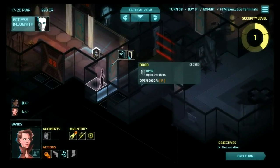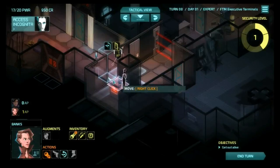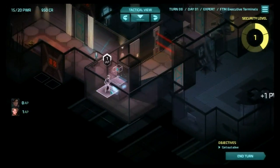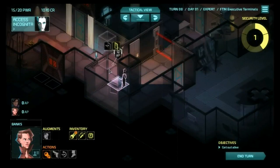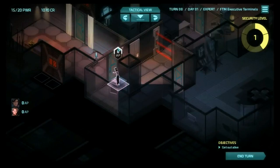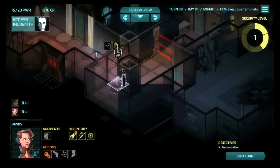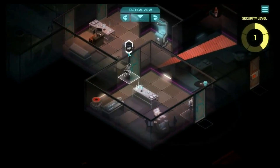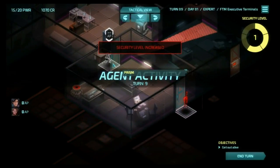I'm going to peek through this door — doesn't see anybody. There's a safe. We got plenty of power, let's go ahead and hack it so we can steal from it, and start moving here. If somebody comes through that door they're going to see her, so actually I'm going to keep this door open. Because if somebody sees her she can duck through the door — if the door's closed and she tries to open it, they're going to shoot. The exit has to be in this room. There's no other option.